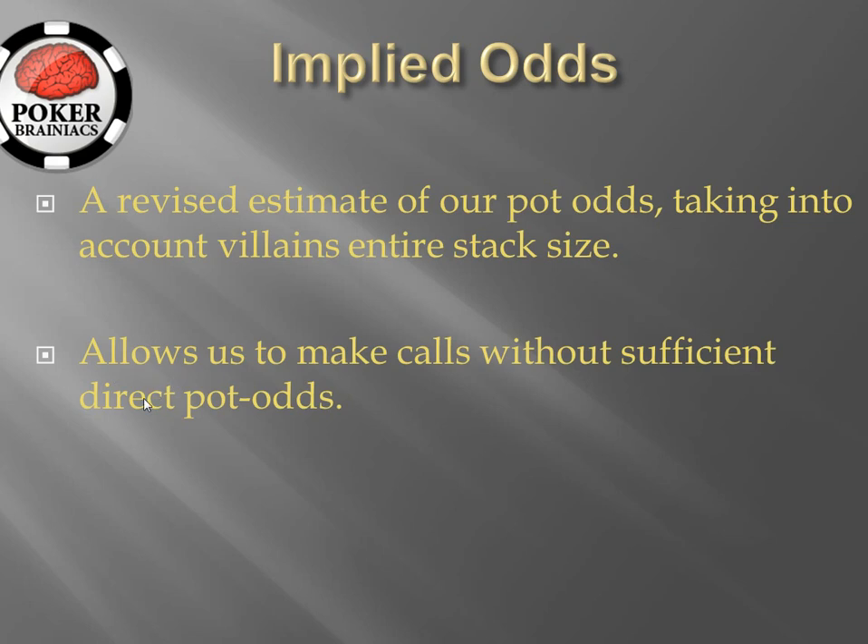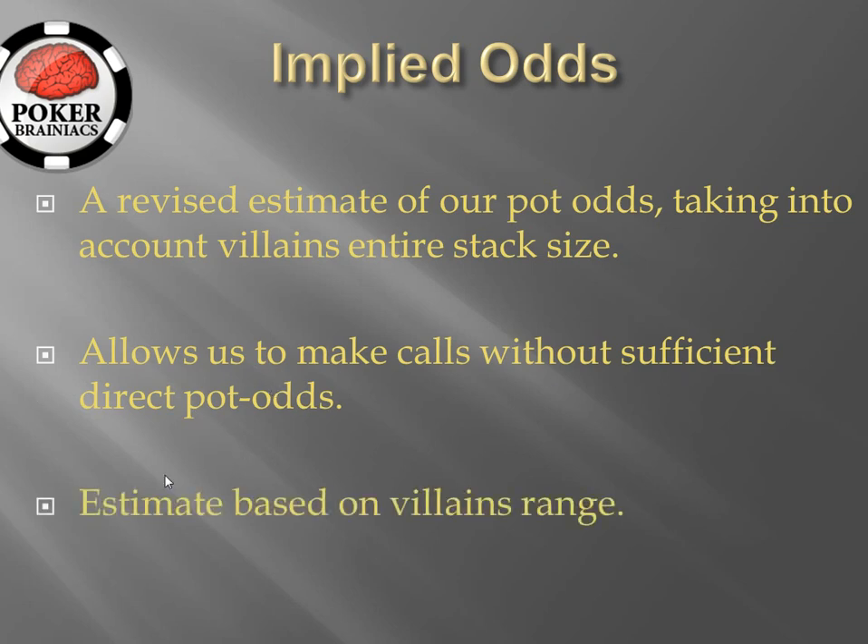It allows us to make calls without sufficient direct pot odds because we are taking into account the chips villain has behind, and therefore the pot size is larger and we can find ourselves in situations where realistically we have better pot odds in general. As we will go on to see, these are an estimate based on villain's range, and we will see some of the situations involved on whether it's likely we make some of that money that villain has behind in his stack or whether it is unlikely. The key is to understand that it is an estimate.